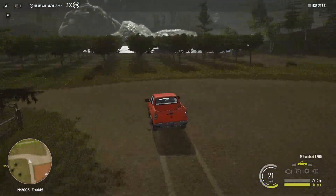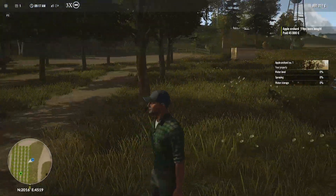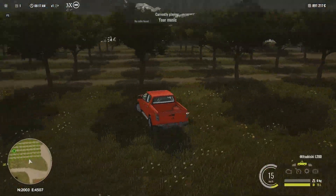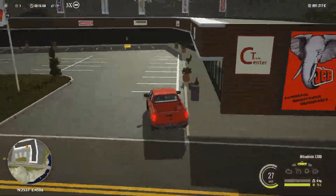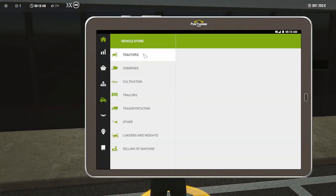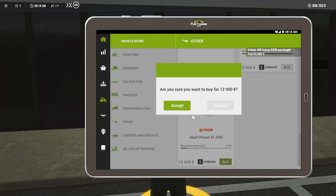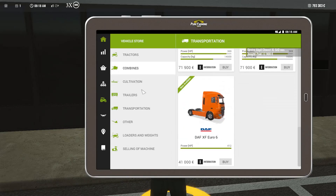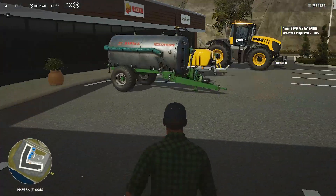Unfortunately, at least in this version of the game, the helper — the worker — cannot operate the biggest plow. The AI has a problem with it. That's why I bought the second biggest plow and assigned the helper to do the plowing, because plowing is a process I never liked, even in the Farming Simulator series. So I will do other tasks outside of plowing.